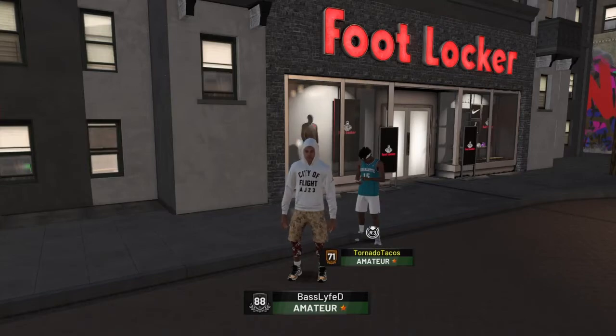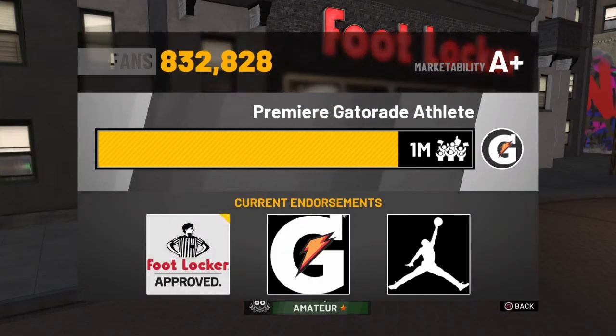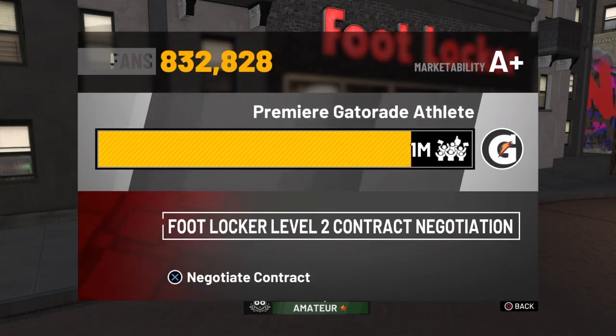What's good y'all, DMD does it here. Today I'm about to show y'all how y'all can get the best Foot Locker Level 2 contract negotiation. From the previous Foot Locker video y'all saw I got 2540 VC per event and 60 VC for 40 points.